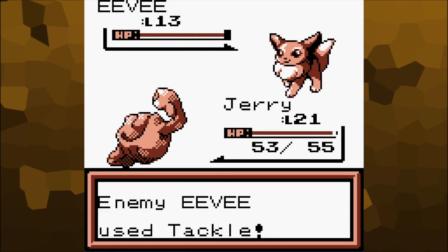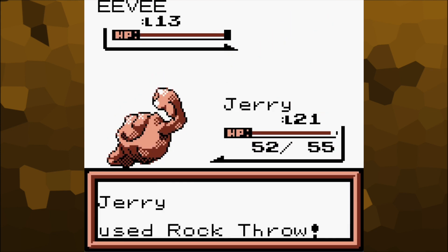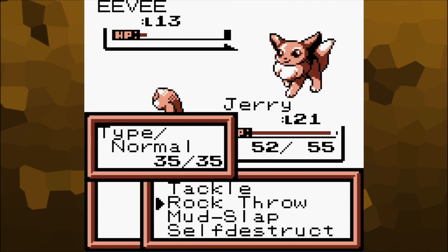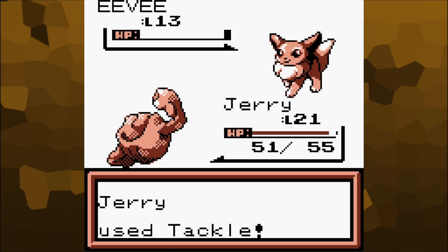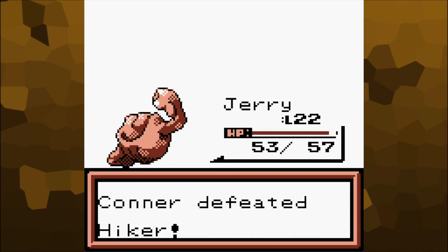Oh god, why do I keep missing? There we go — we got a Rock Throw. Eventually. It only took like six tries. Is he even meant to be a cat or a dog? Because he's very fox-like, which obviously is very close to a dog.